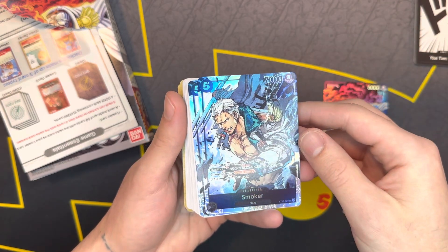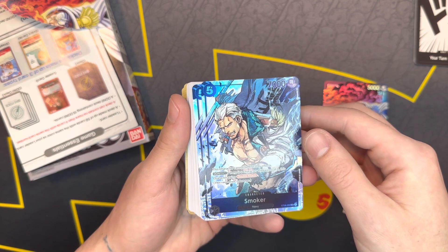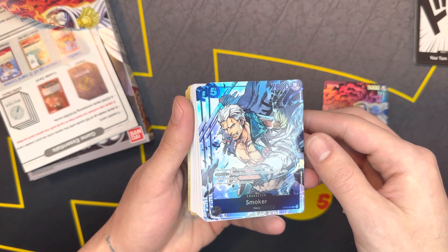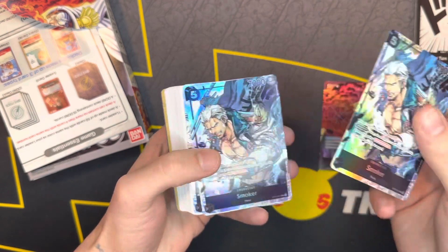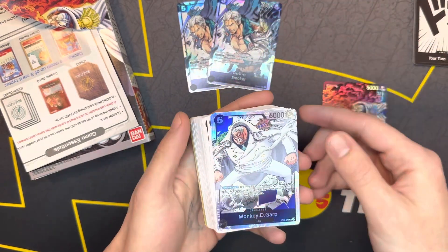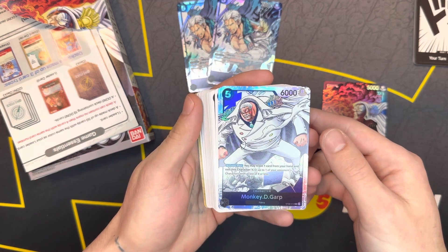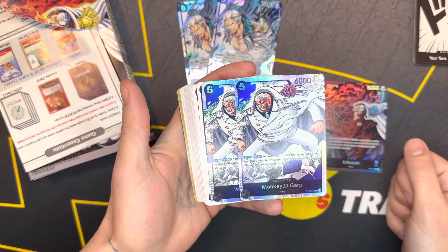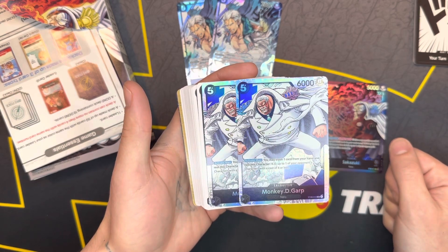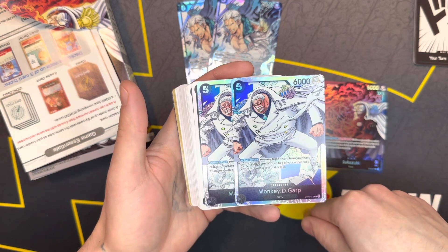This character cannot be KO'd by effects, and if there's a character with a cost of zero, this gets double attack, so it deals two damage for one down. Get two of those, and we've got our two super rare Monkey D. Garps. Another five cost, and also during the main phase, you may trash one card from your hand and rest this character — KO up to one of your opponent's characters with four or less.